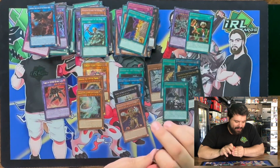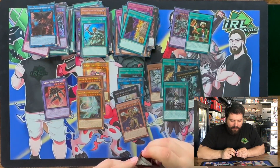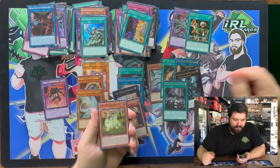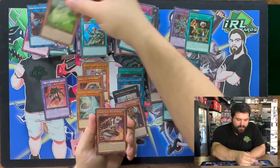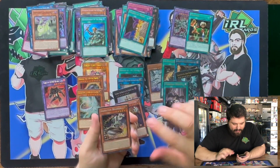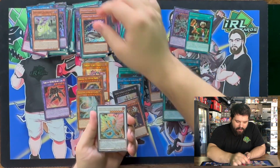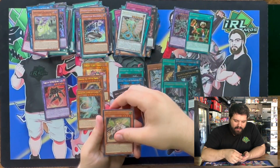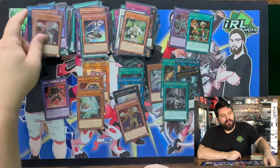Last pack — can we get one more of the shiny cardboards? We got a Super Rare Danger Jackalope. We got a Secret Rare Inspector Boarder. We got an Ultra Rare Ancient Fairy Dragon. Ultra Rare Win the Wind Channeler. And a Super Rare Eldritch the Golden Lord.